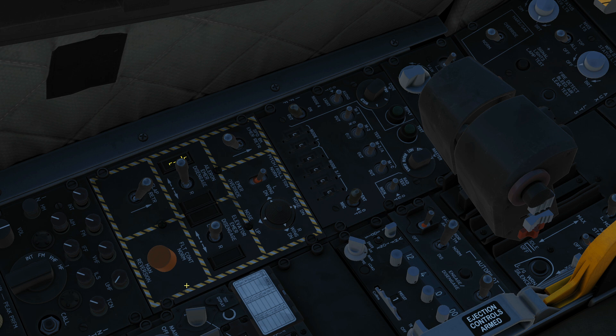Next is the IFF — Identification Friend or Foe — panel. All these buttons are turnable and switchable at the moment. However, at the time we're making this video, IFF is not modelled to the fidelity where any of this actually does anything. That may change in the future, but at the moment no function, so we'll ignore it.